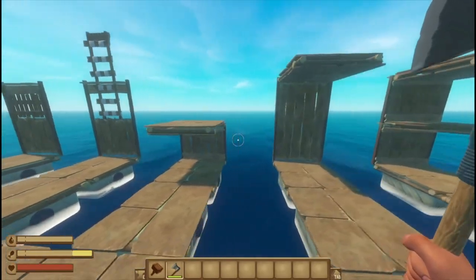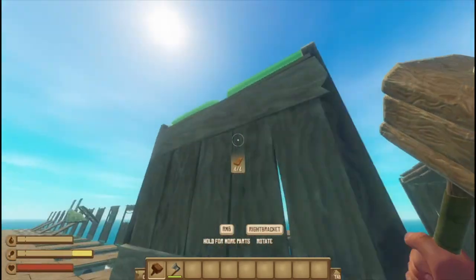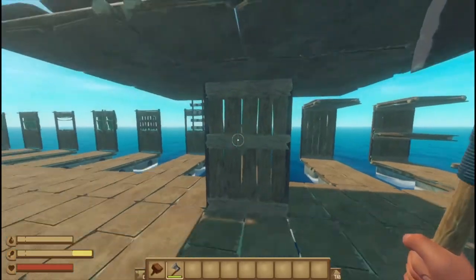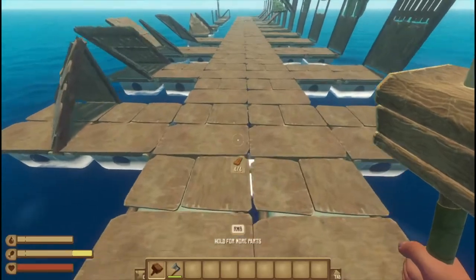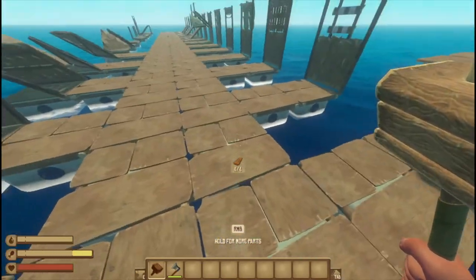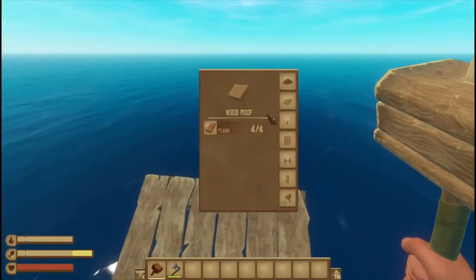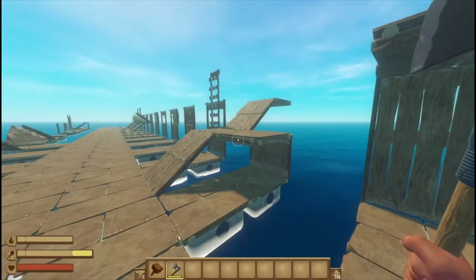Half walls can support ceilings, and full walls can support ceilings — they support an entire area, every adjacent block at the top. One wall can support six ceilings. So if you're going for an efficient upward design like an upside-down pyramid, you want a big floor to stand on but don't want many foundations — you can just corner them out. You can go really far out horizontally pretty quickly.